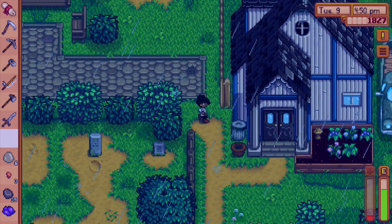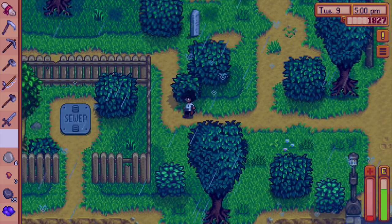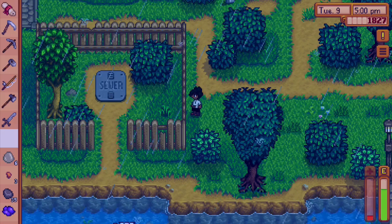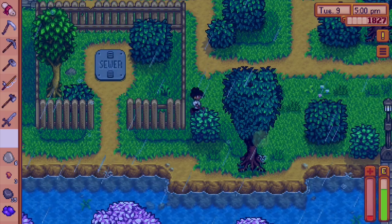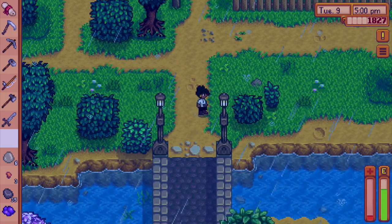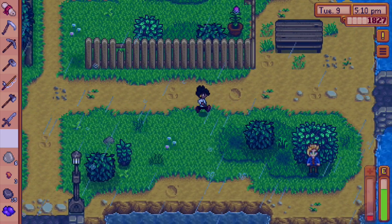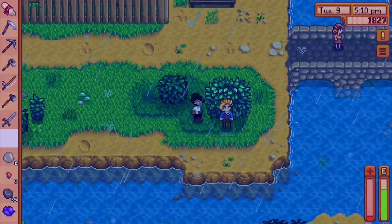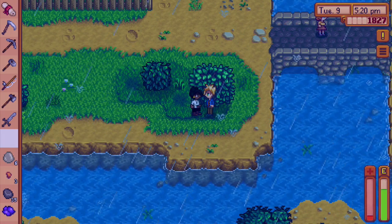You know what, let's go down to the museum — or library, whichever building that is. Let's look at the map. Willow Lane, Jody, Mayor, Blacksmith, Library — okay so we need to go to the right.